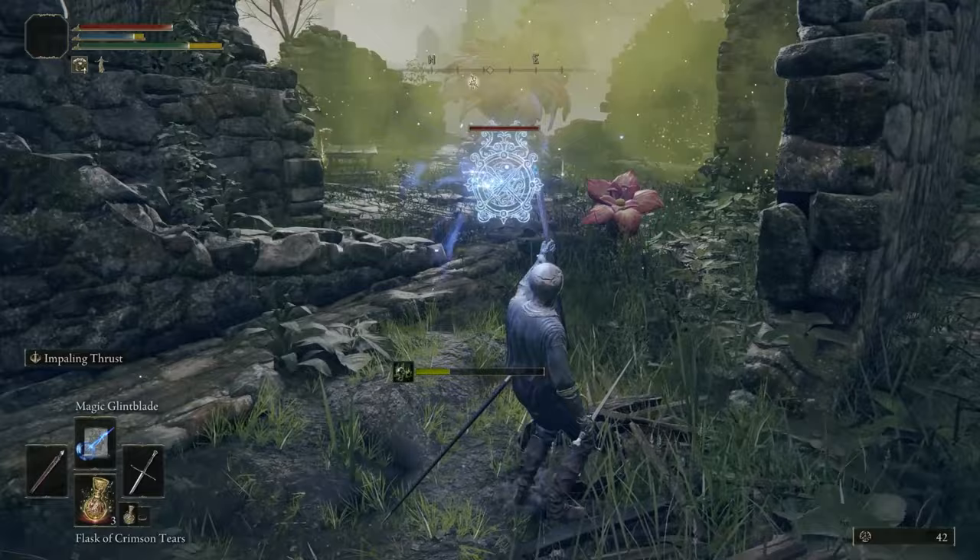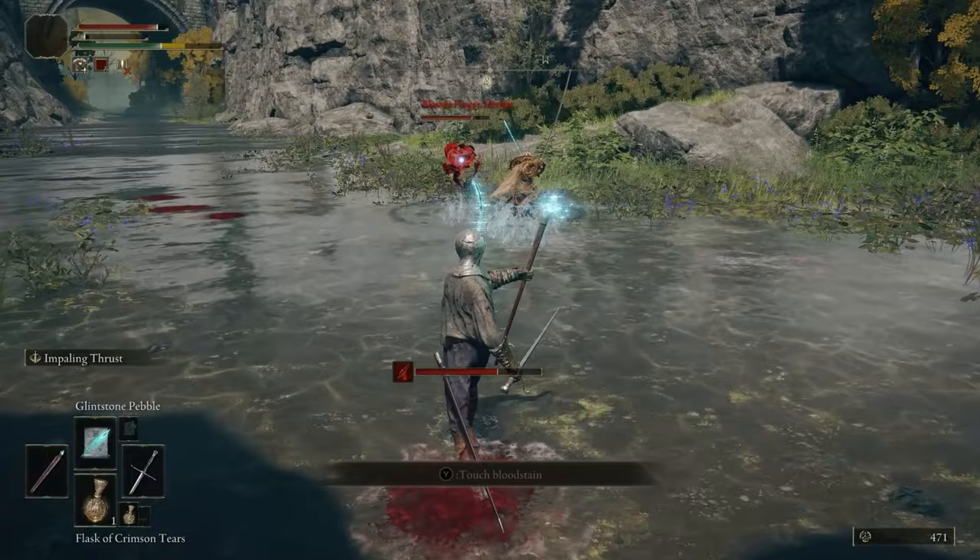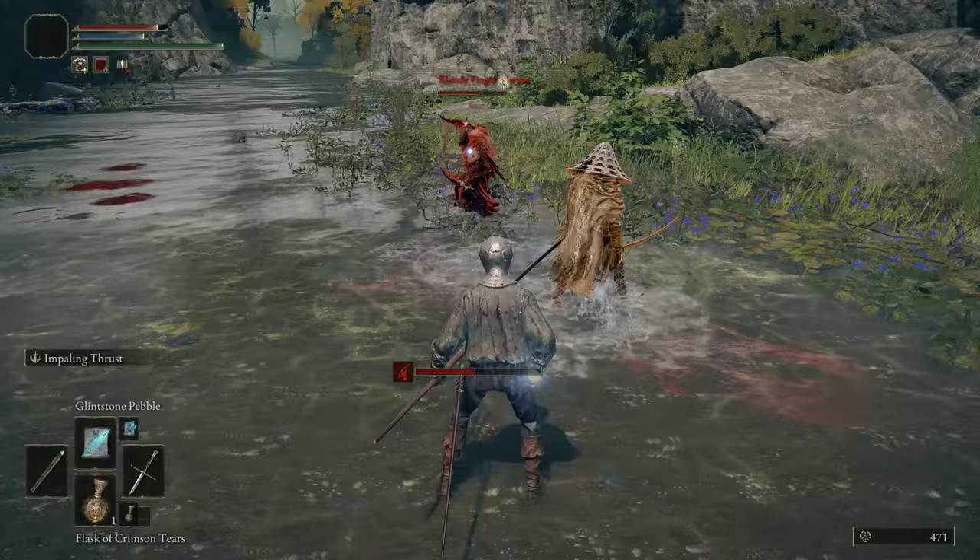For your Flasks, you want an even split between Health and FP, because we're primarily going to be using a whole lot of Magic, so you want to make sure you can restore your FP, but also in case you take damage it's good to have some Health as well.